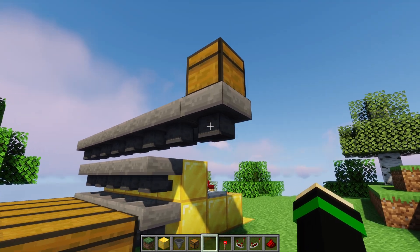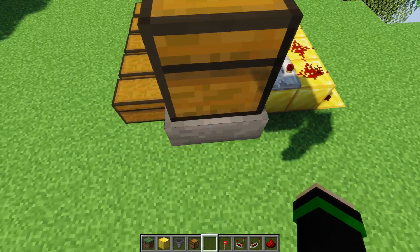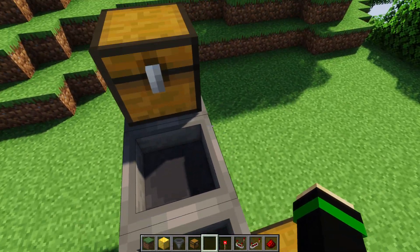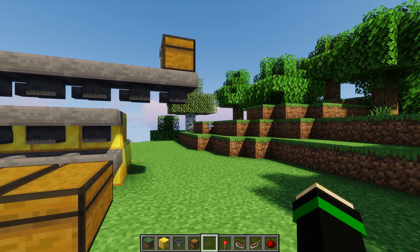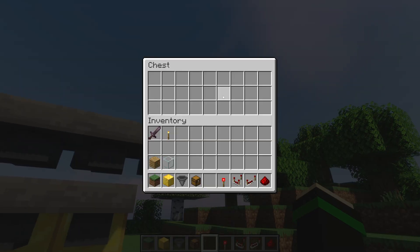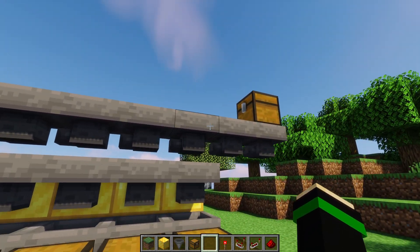One option I've used is a water bubble column with soul sand on the ground to shoot items up, then another water column to bring them over to the top of the hoppers so you can throw items in at ground level. You can also use droppers or other mechanisms to push items up. A chest on top is probably the fastest method, but you can be creative. Just make sure you don't saturate the hopper train.